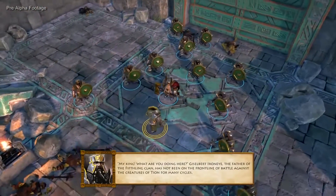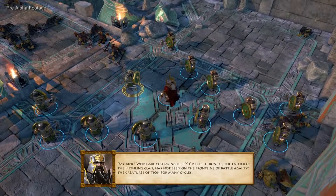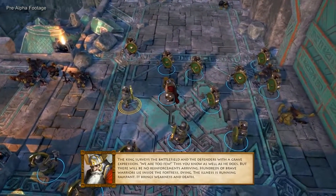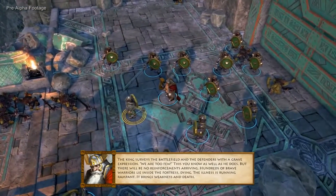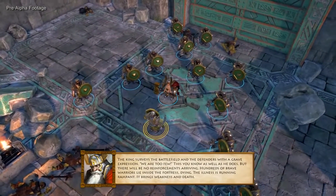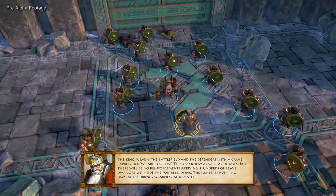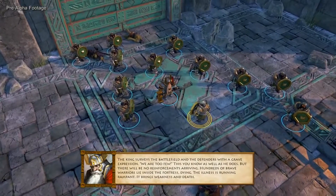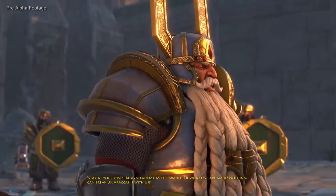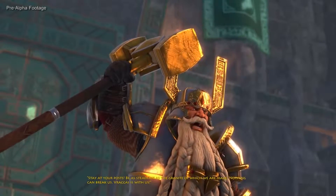My king! What are you doing here? Gizalbert Ionai, the father of the Fifthling Clan, has not been on the front line of battle against the creatures of Teon for many cycles. The king surveys the battlefield and the defenders with a grave expression. We are too few — this you know as well as he does. But there will be no reinforcements arriving. Hundreds of brave warriors lie inside the fortress dying. The illness is running rampant — it brings weakness and death. Stay at your posts! Be as steadfast as the granite of which we are made! Nothing can break us! Vrakas is with us!